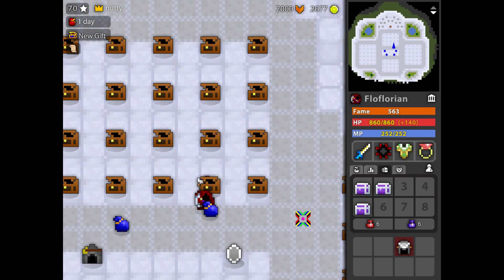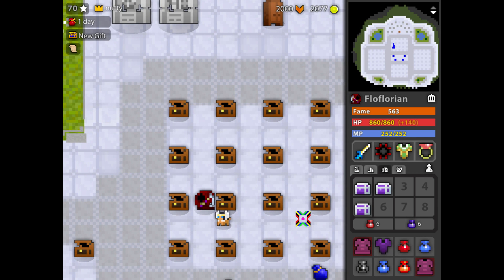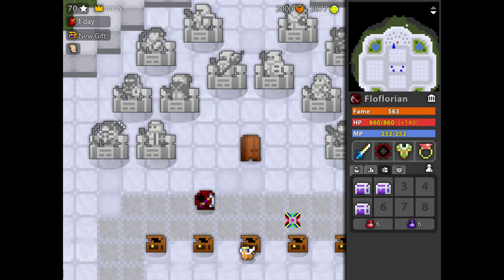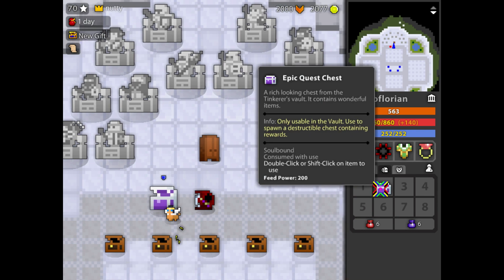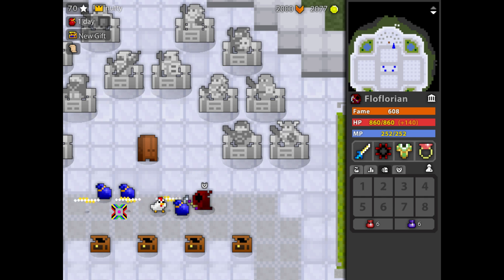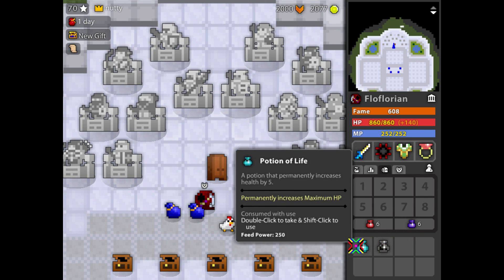I won't do these normal quest chests anymore — they're just not rewarding enough. From what you've seen there, it's absolutely nothing. Please, give me something good. Not a single white bag back yet. Let's hope for the best. I wonder if this can drop tops — I've only seen old tops from it.